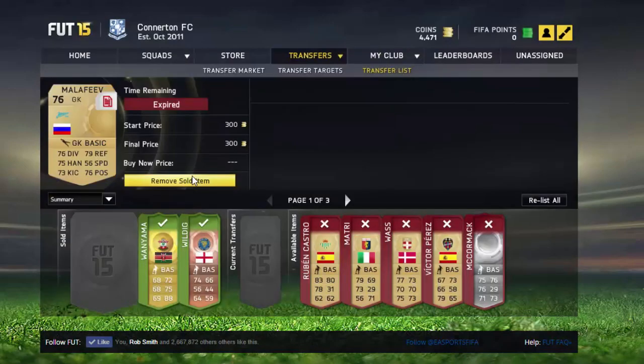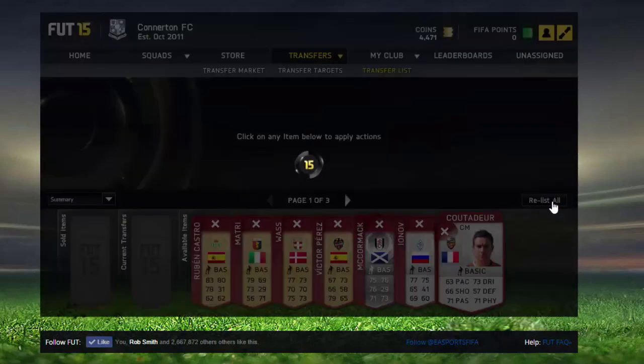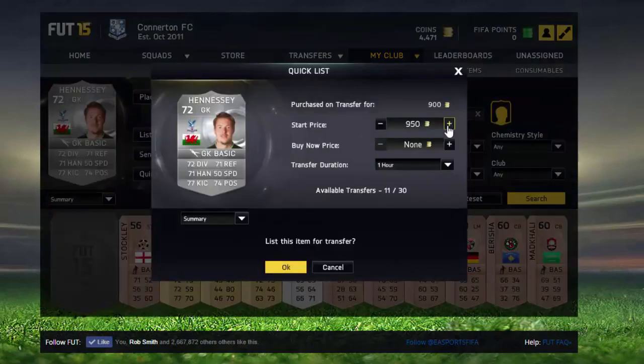Herrera went for around 450 because the center made his place for United — he's got four-star skills. Yama went for 850 as well, and the bronze guy went for 200. The McCormack didn't sell because I think people were mainly just opening packs, which I was doing as well as trading. You can see we listed up the Hennessy for 2.8k.